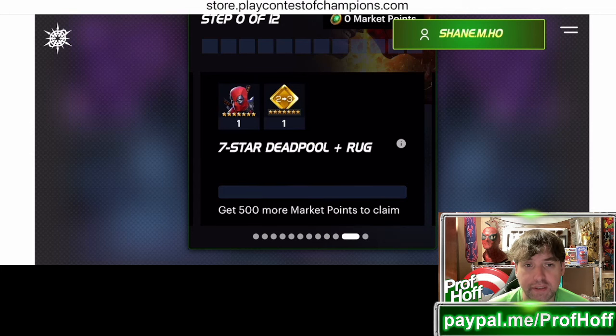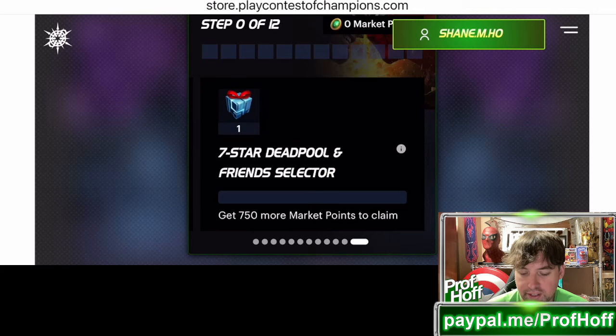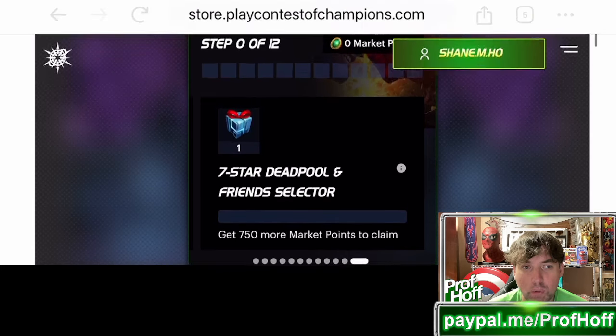And then here is the seven-star Deadpool, plus the rank two to rank three seven-star rank up gem. If you have someone else like Domino — assuming this is for all mutants and not just seven-star Deadpool — that's 500 bucks for this. And then a seven-star Deadpool awakened, plus a friend selector for 750 points.